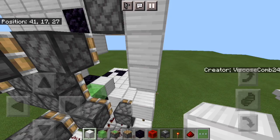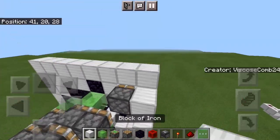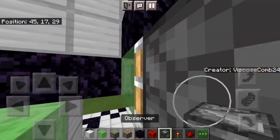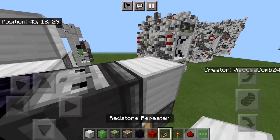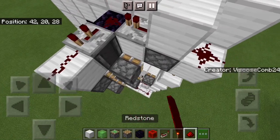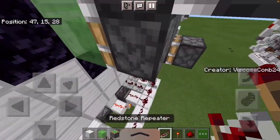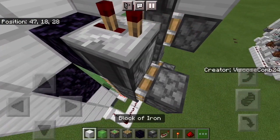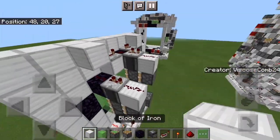Continue your torch tower up. Two blocks, an obsidian, and then break out that piston temporarily to place an observer facing down, block, get out your repeaters: two tick, one tick, three dust, just like so. Block down and up, then an obsidian. Get out your observers again, put an observer facing down right there, two tick, block, two dust, then a four tick repeater running into there.